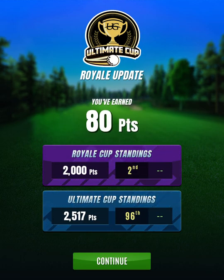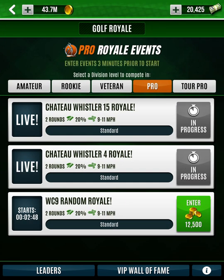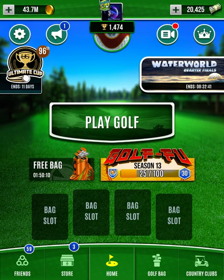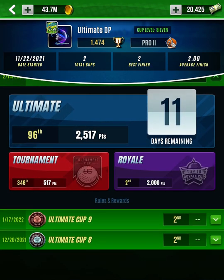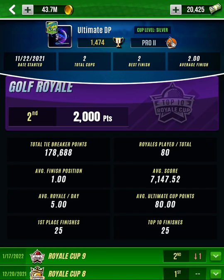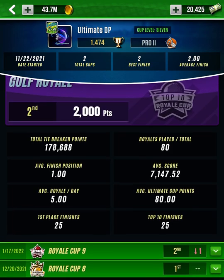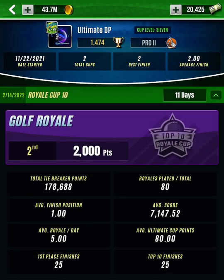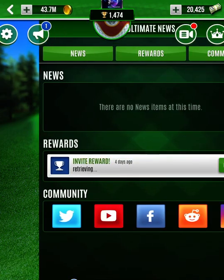You can see here this is the Royale update as far as the Ultimate Cup goes. I'm sitting in second place in this particular event. I haven't really played a whole lot of tournaments this season, so that's why I'm sitting in 96 overall. I definitely need to pick up tournament play over the next 11 days. When it comes to the Royale events, I already accomplished my 25 first place finishes, though I think that number's stuck because I have more than that. My average finish position says first as well - I'm not sure exactly how those stats work.